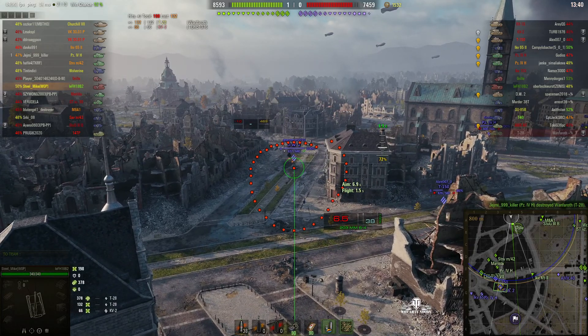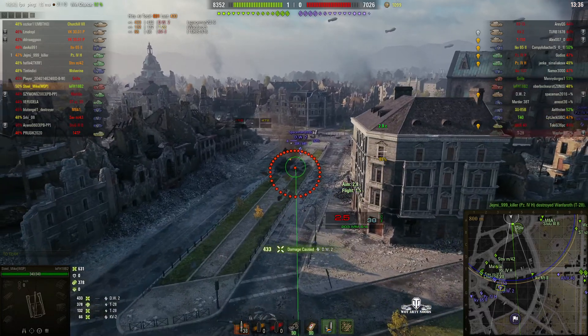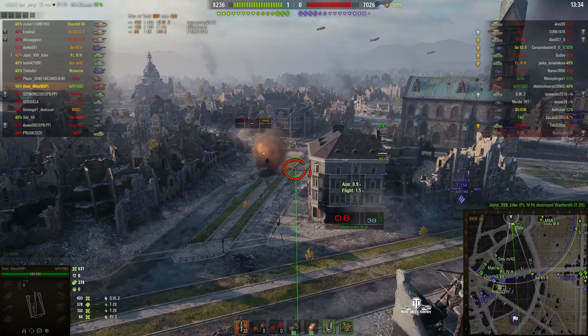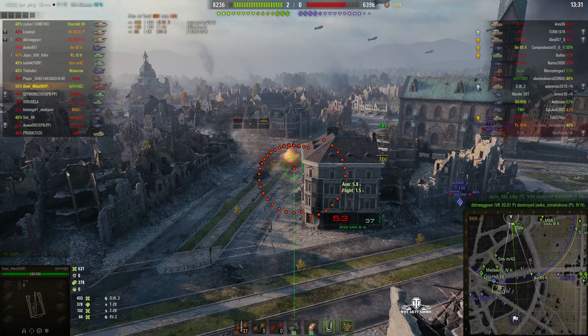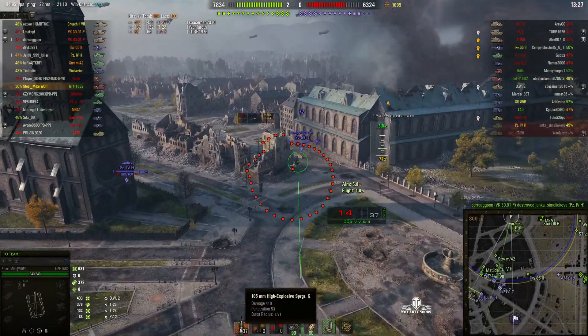He goes for the DW — the douchebag wagon. That was a penetrating round: 433. The alpha damage is 410 so if we get 433 he must have penetrated him.